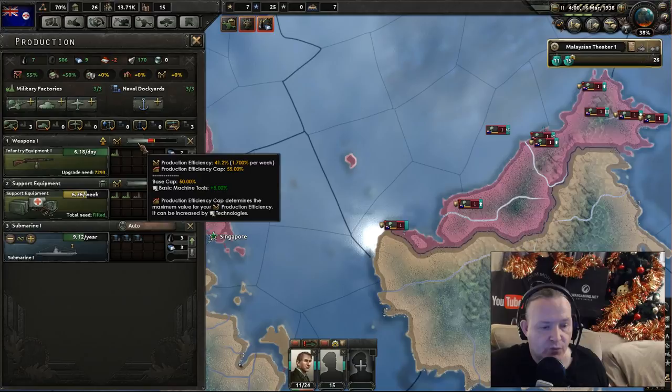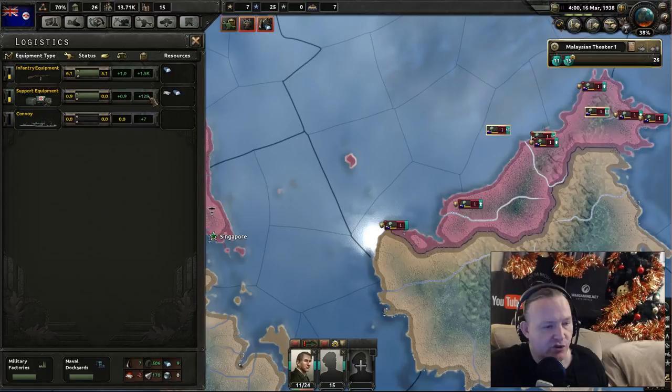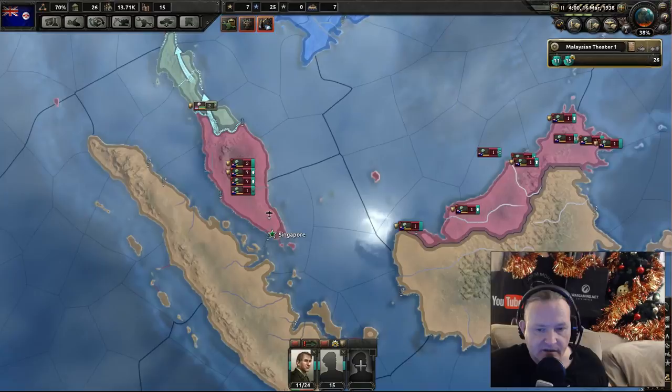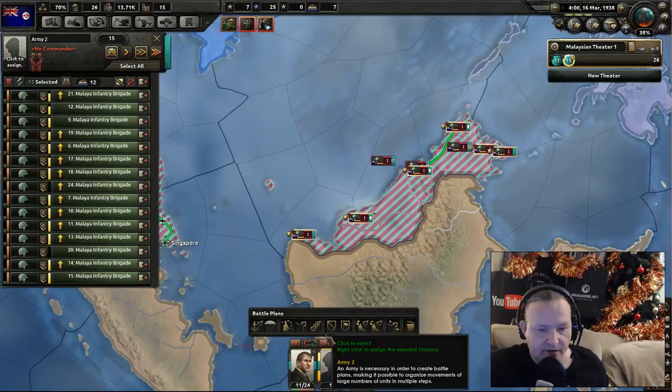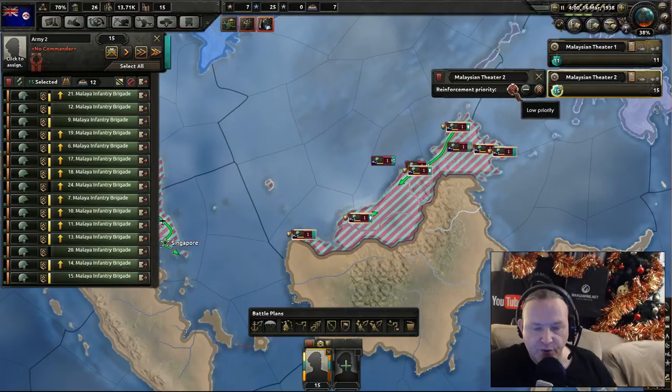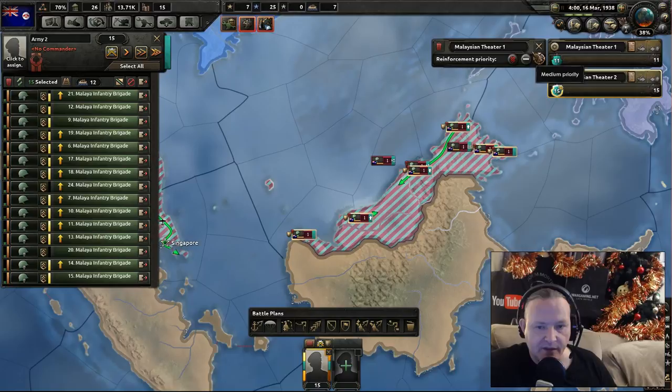The weapons — we need 73,000. Weapons-wise we have 1,500; we're losing a certain amount but the quality is going up. Let's highlight these troops and allocate them to the new theatre — Malaysian theatre 2 — with low priority. The higher priority goes to theatre 1, so the best troops will have the best equipment.